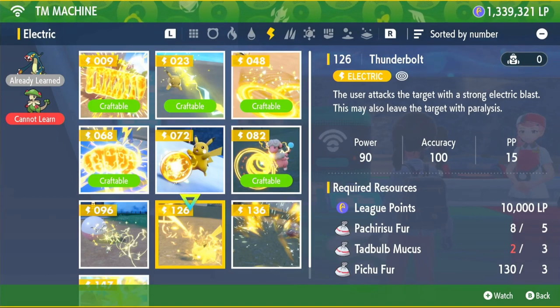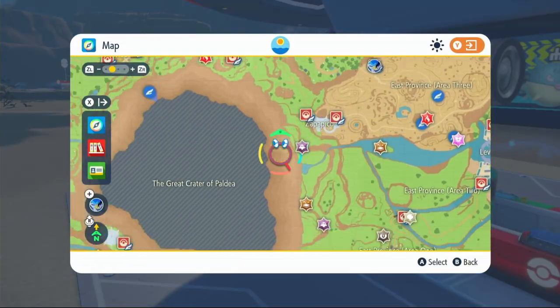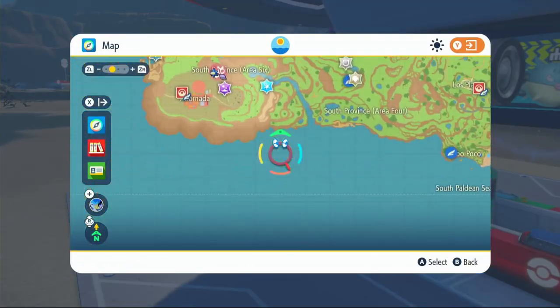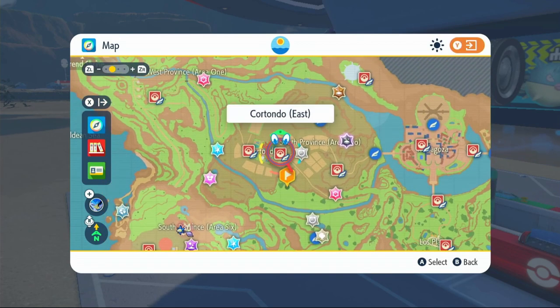Now we can move on to TM 126 Thunderbolt. This will cost five Pachirisu fur, three Tad Bulb mucus and three Pichu fur. These can be a bit tougher to find if you don't know where you're looking. Starting off with Pikachu, come to the bottom right of the map and fly over to Cortondo East.